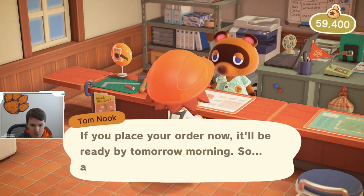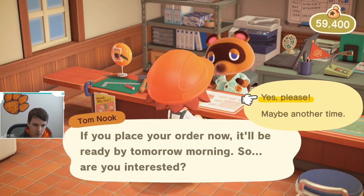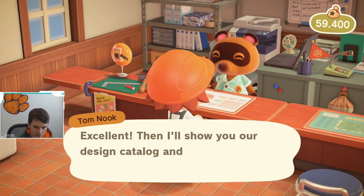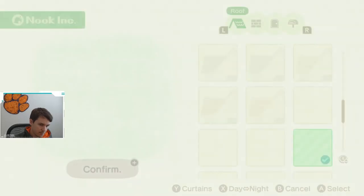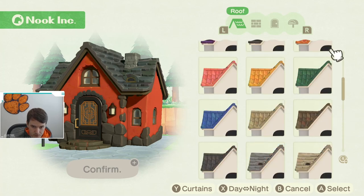It costs $5,000 to customize your house. As you can see by what he is saying, it will be available tomorrow — whatever customization you make. Just like your normal house upgrade, it takes overnight to take effect. One thing to note is that if you are trying to upgrade your house in terms of size, you cannot customize it at the same time.